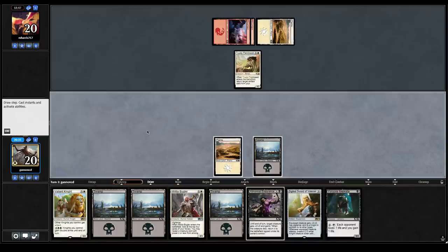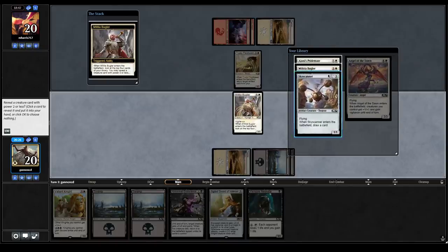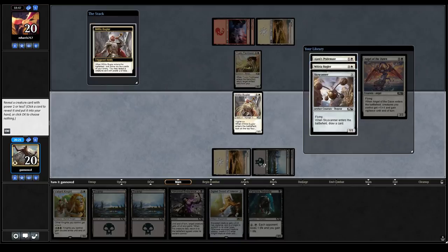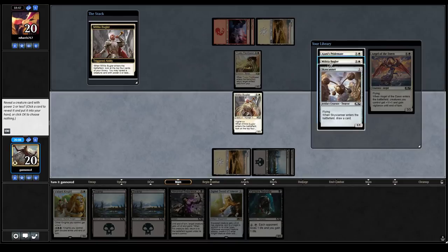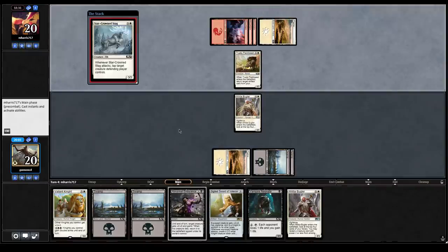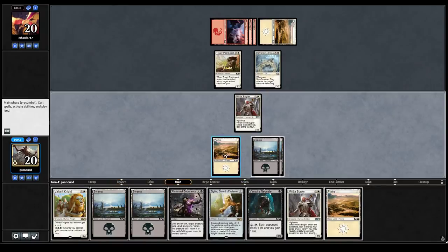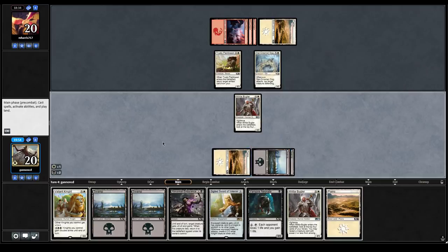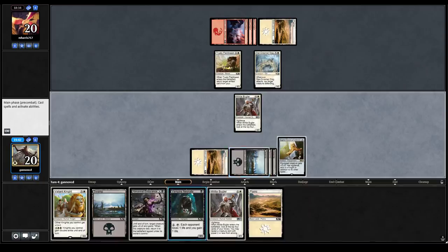Trusty Pack Beast — no worries there. We hit a lot — we get to choose between Pride Mate, which is real good with the Neonate, or just another Bugler for unlimited value. We'll take another Bugler — we're just going to value them out. Star Crown Stag. We hit a Plains. I kind of like playing the sword here — next turn we can swing with an equipped Bugler with Abnormal Endurance up.